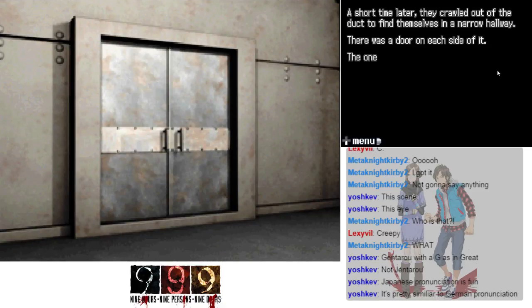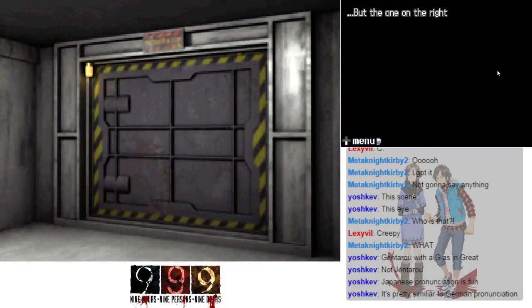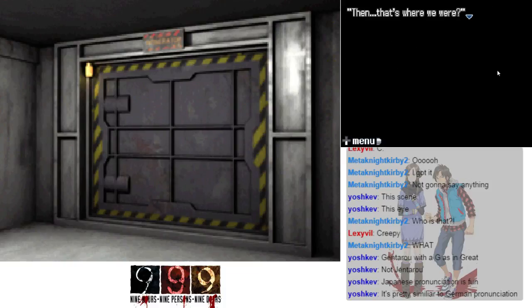One door on the left was a normal double door, but the one on the right was a familiar thick metal door with black and yellow stripes. On the door was a plate that read 'Incinerator' — and that's where we were. Hongo might still be in there, but it looks like it's been shut off.